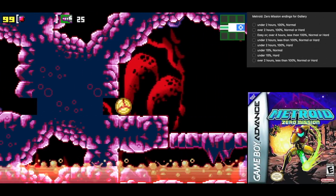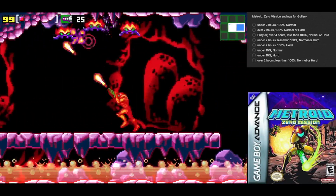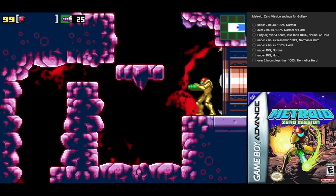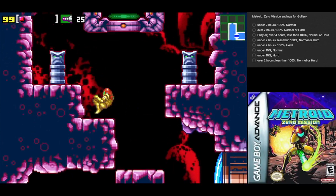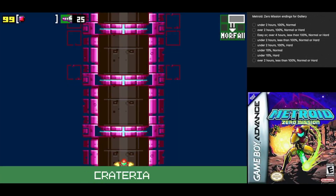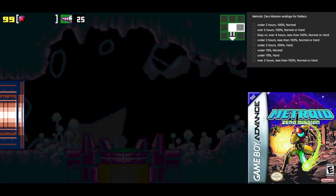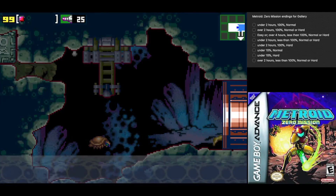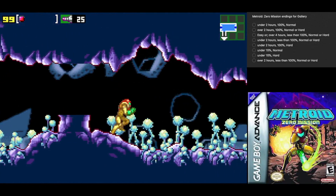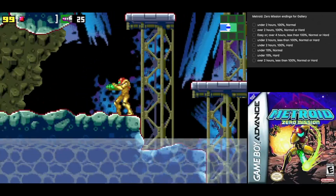There we go. Regular blocks can be destroyed by just about any means — whether it be missiles, bombs, or regular shots. We've entered Crateria. For those who know Super Metroid, this was the area where Samus lands her ship.